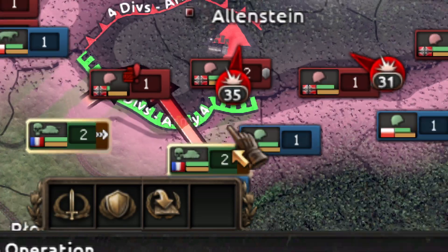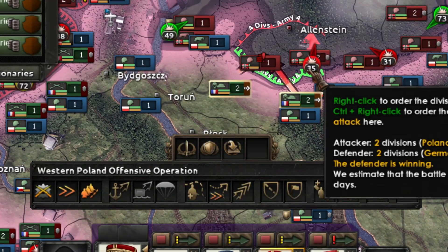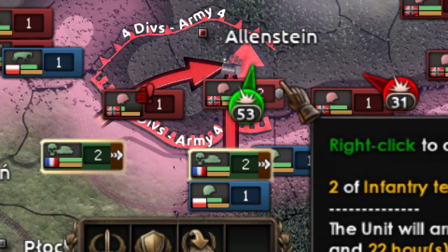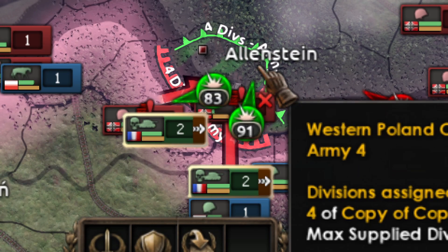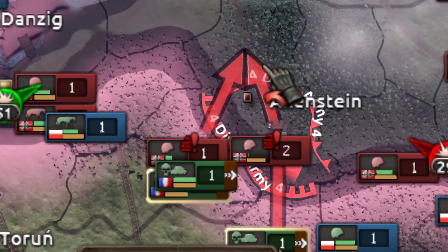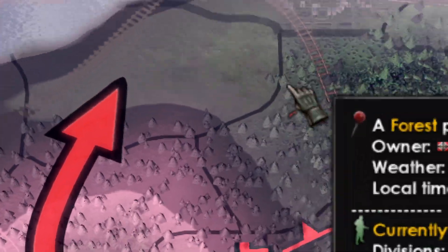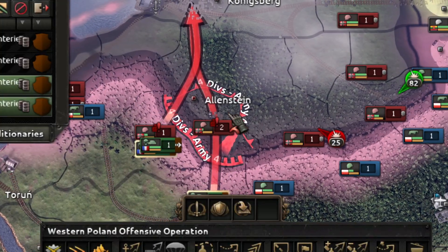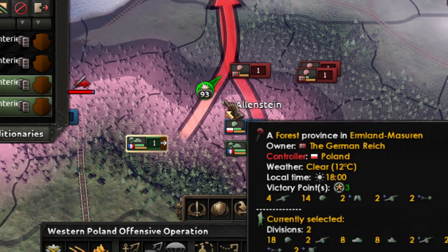Let's do some attacks — for example here. Setting speed to two because it's going a bit too fast. Group one and group two — group one is going to hit there helping the Polish, this already arrived. Now group one we're going to move in this direction to reach the area here.